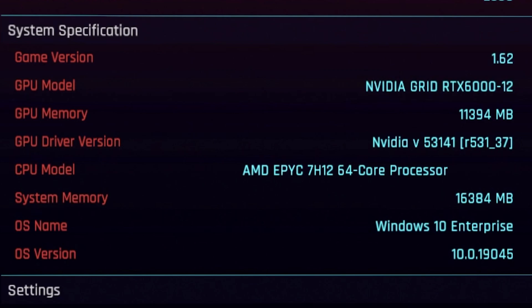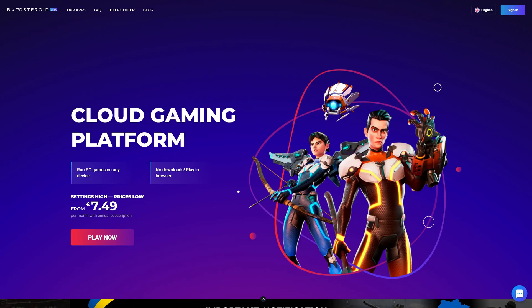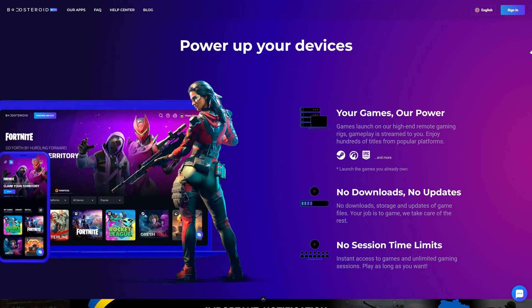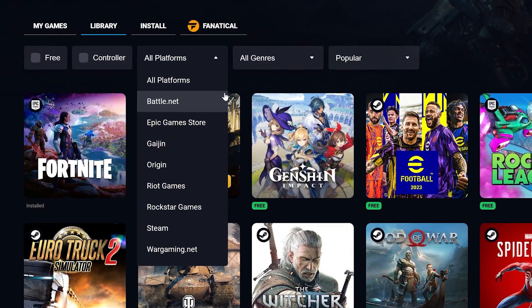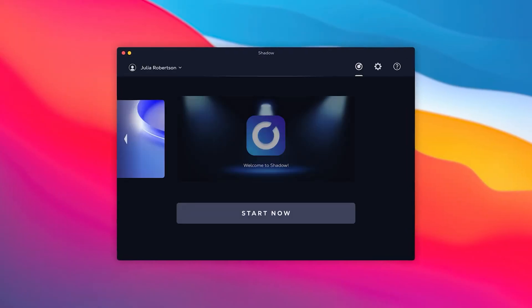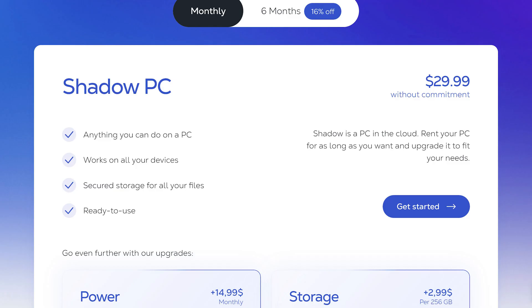For the Boostroid tests, I'm using the RTX 6000 configuration, while for the base Shadow Machine I'm using the P5000. For those who don't know these platforms: Boostroid is a leading pick-up-and-play cloud gaming platform. You have to own the games to play them, but you get to play them instantly without downloads or installs. Shadow is a cloud PC with an adequate GPU to run games — this is Shadow's base model with equivalent power of a GTX 1080.